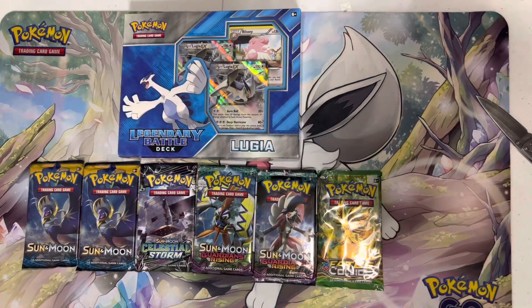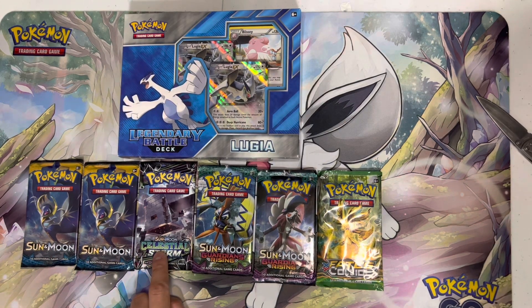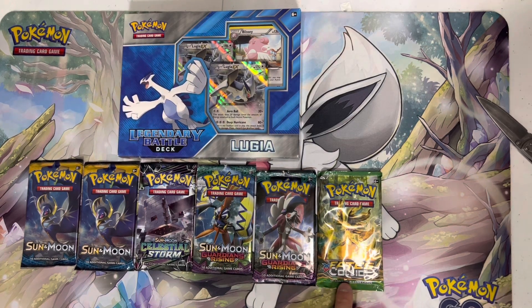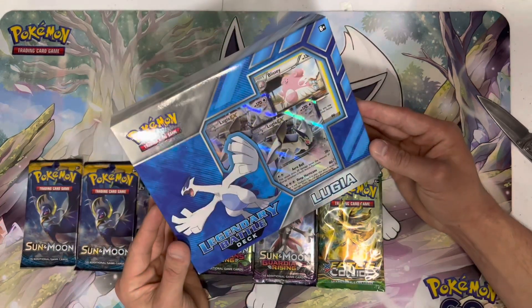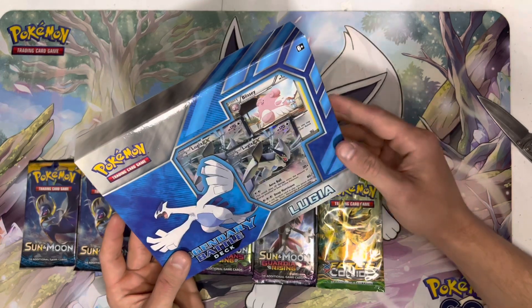So we got the box all open. It came with two Sun and Moon base sets, Sun and Moon Celestial Storm, two Sun and Moon Guardian Rising, and the oldest pack here — XY Fates Collide, from over seven years ago. It also comes with a Legendary Battle Deck.